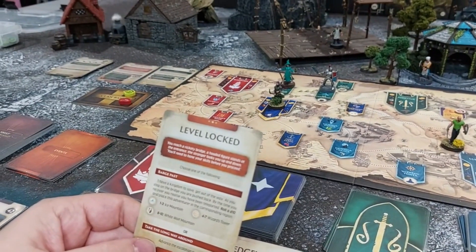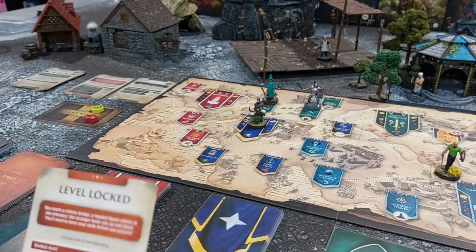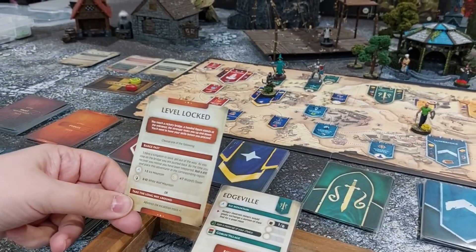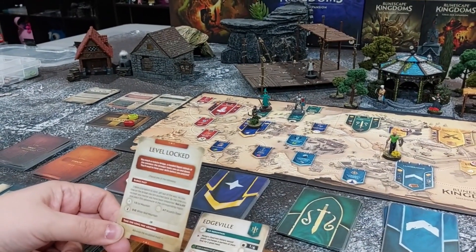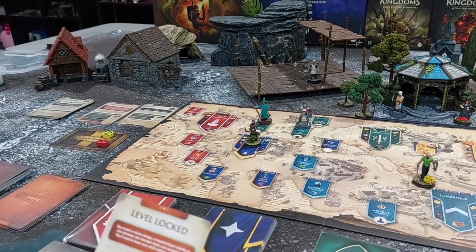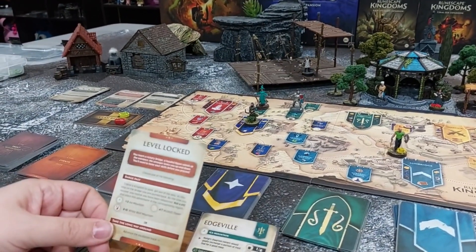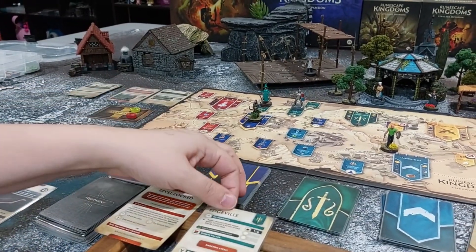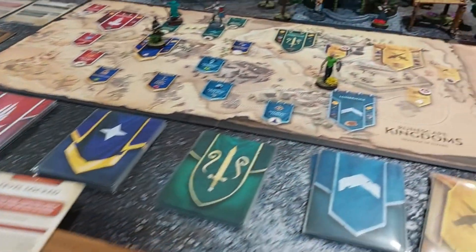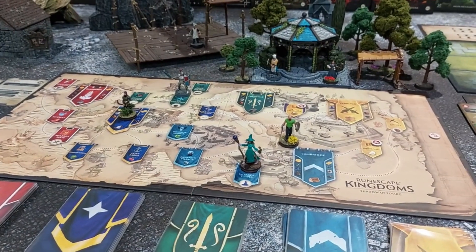On a roll of 1-3, she'd go to Ice Mountain (where she wants to go); 4-7 sends her to Wizard's Tower; 8-10 is White Wolf Mountain. She doesn't want to go back to White Wolf Mountain. She decides to try barging past. She rolls a 6 — Wizard's Tower. She gets teleported all the way over to Wizard's Tower near Lumbridge.